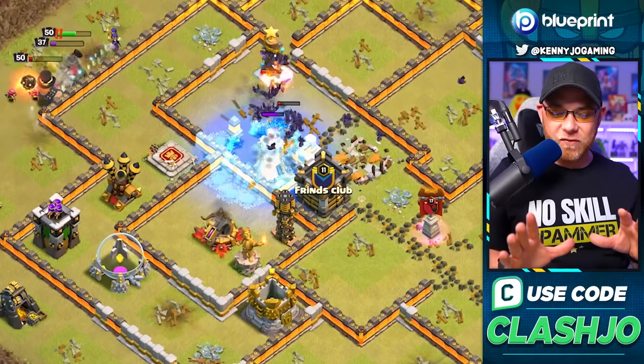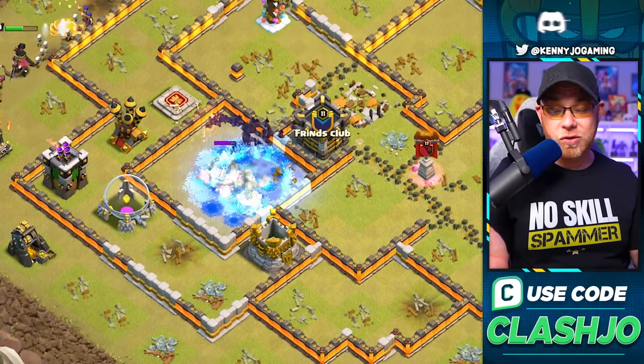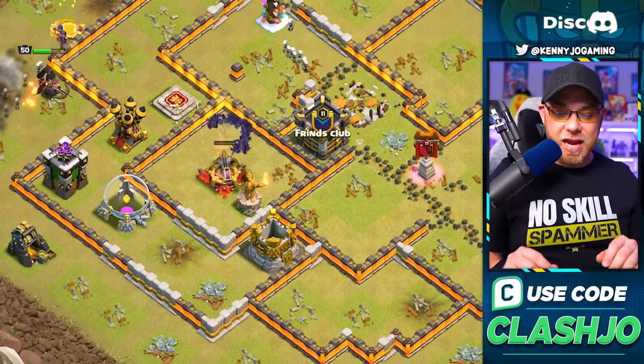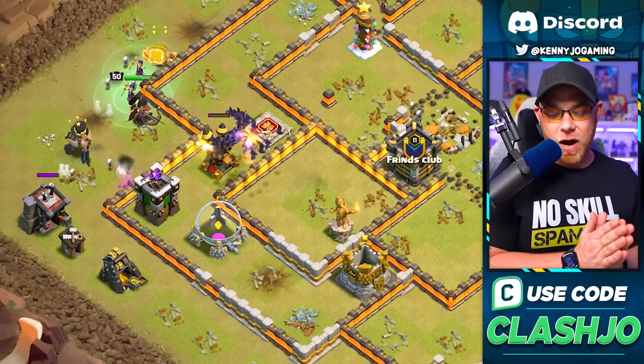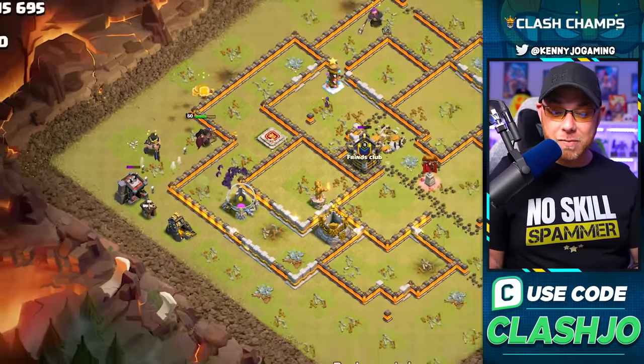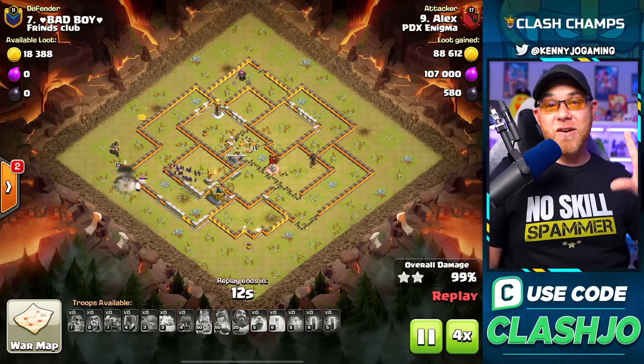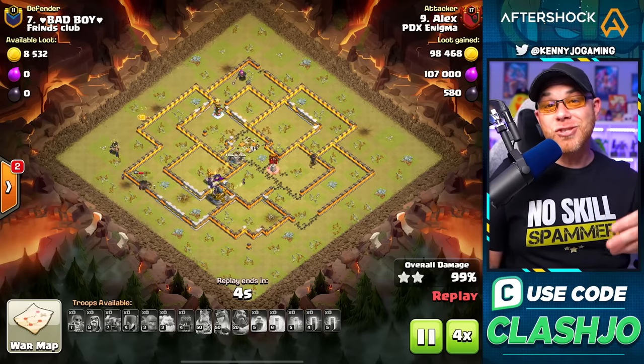He freezes the defenses as the bats travel, freezing the final eagle artillery - which can cause a lot of issues if you don't slow it down - and they take it out and move into the final air defense and archer tower. Even though he made mistakes, he is able to prevail and three-star the base. This is definitely one of those armies that can get you through Town Hall 11 very enjoyably.